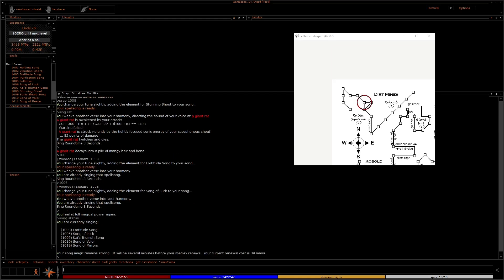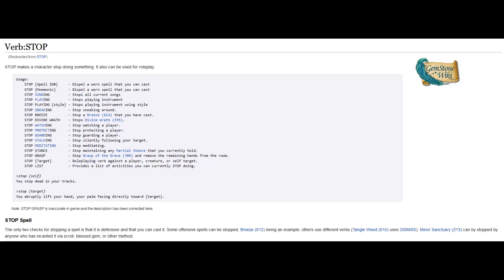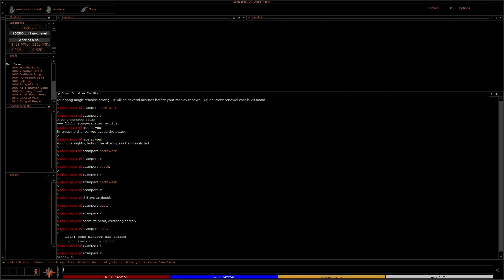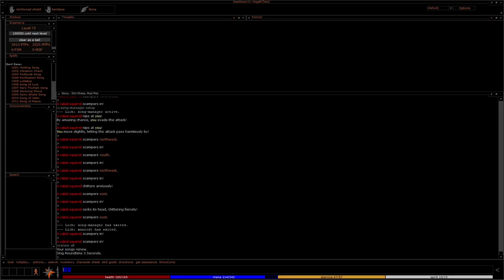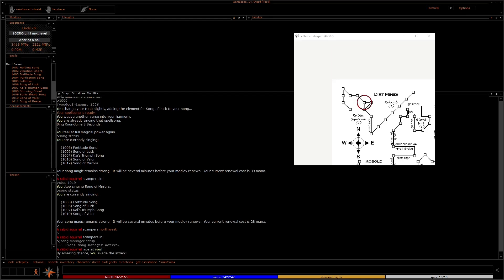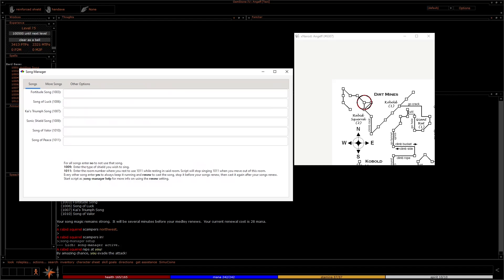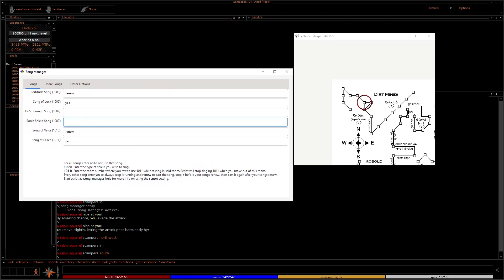Typing song status will show you what songs you're currently singing, an estimation on when they renew, and how much mana the renew is going to cost. You can always stop a spell number to reduce the cost of your renewal. Using Renew All will refresh active songs. There are Lich scripts available, such as Song Manager, which will handle your upkeep for you after you configure it with semicolon Song-Manager set up.